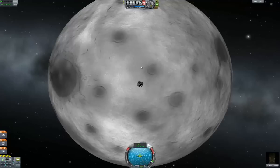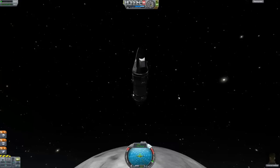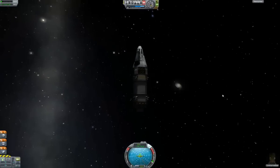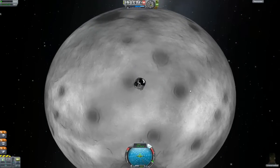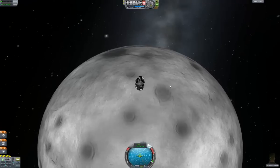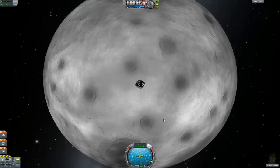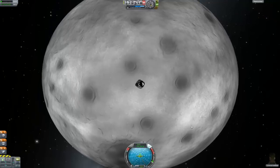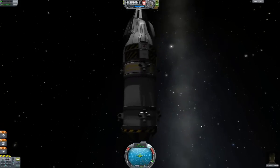Now, we do have a slight problem. I messed up the staging in my lander — in my rocket. You'll notice I don't have any lander legs, and that is kind of an issue, because I set the lander legs by accident to decouple before I got to my landing stage. So that's something we'll be fixing back at Kerbal Space Center. But for now, it means we're going to have to land on this teeny, tiny little rocket thingy.